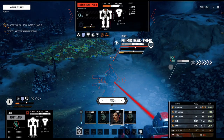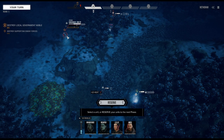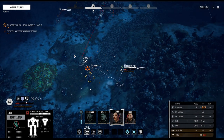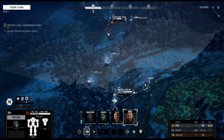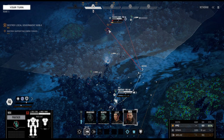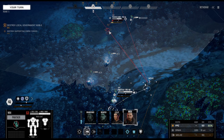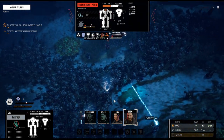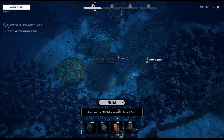The AC-20 is super high damage, low range. So if that's the case, we've got to be careful and potentially focus the Hunchback first. High ground here is good enough for our sniper. We can just go on reserve for now. The Enforcer misses, so that's good.